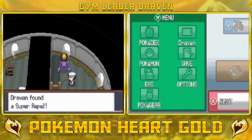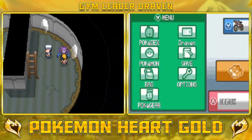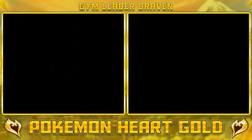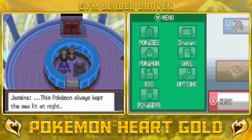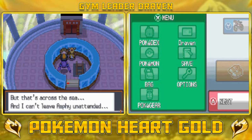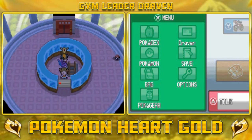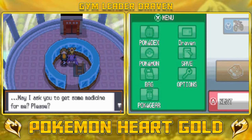As I'm currently doing this walkthrough I'm actually rendering the next few episodes of Pokemon HeartGold — you see how dedicated I am to you guys. Here we are at the top of the lighthouse. If you talk to Jasmine: 'This Pokemon always kept the sea lit at night but it suddenly got sick — it's gasping for air. There's a wonderful pharmacy in Cianwood but that's across the sea and I can't leave Ampharos unattended.' She presses a button and we can actually go through this area now. 'May I ask you to get some medicine for me please?'